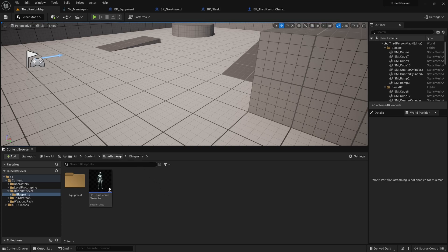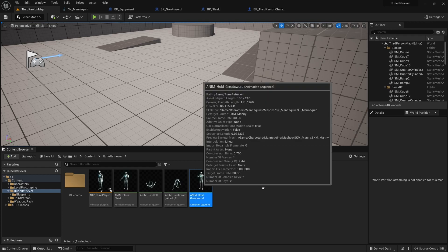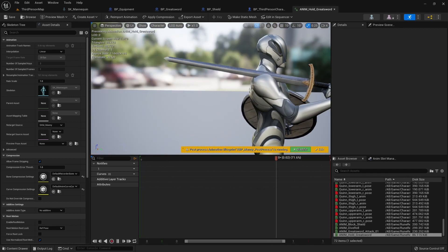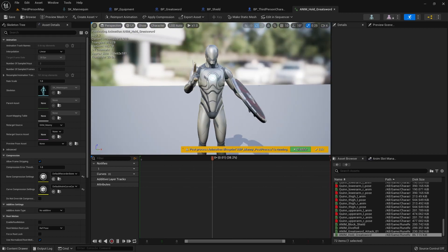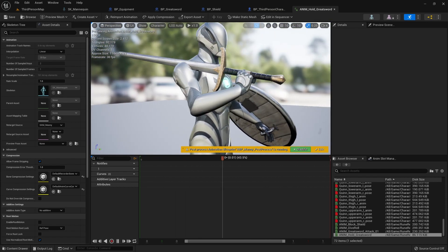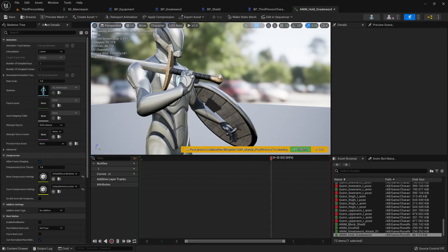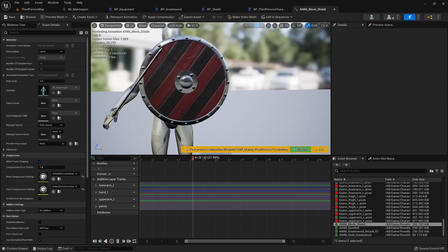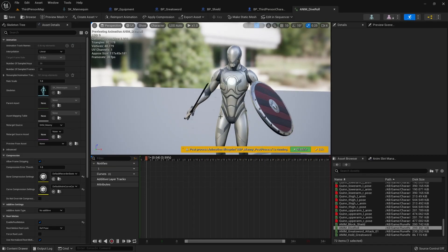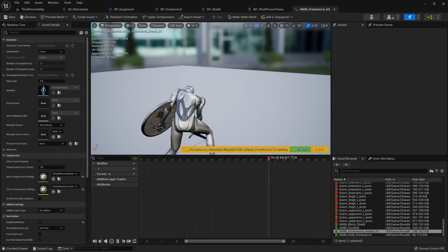In the description there's a link to a zip file containing four animations I created in Unreal — they're not super high quality but they'll work. Opening the 'hold greatsword' animation, you'll see the character holding the greatsword on their shoulder, though it probably won't be lined up perfectly yet. The other animations include a block shield pose, a dive roll, and a simple sword swing — we'll use these as placeholders.